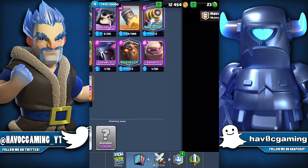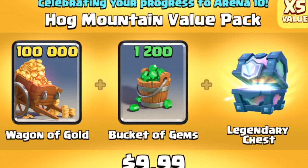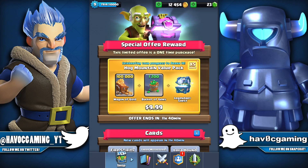We just made 3,000 cups, so you know what that means — we get a special pack. This one is the Hog Mountain Valley pack. We have 100,000 gold, 1,200 gems, and one legendary chest. All for 10 bucks.